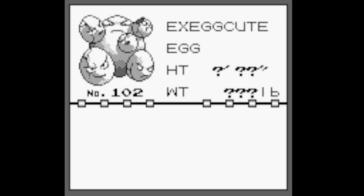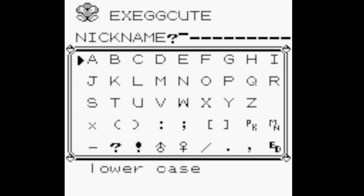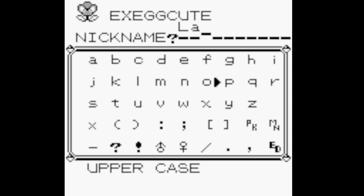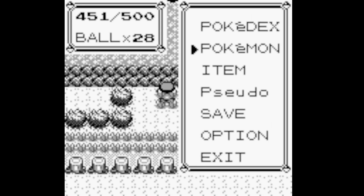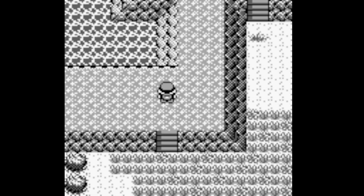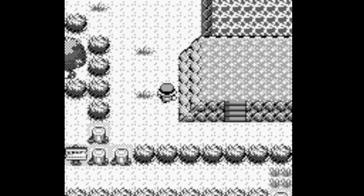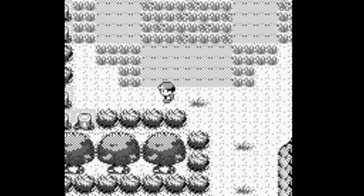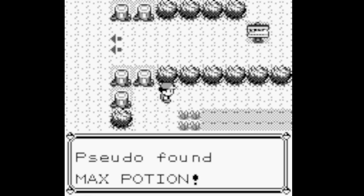Hey, that's actually not so bad! I don't know if Exeggcute can learn Cut or not, but we don't have a grass type on our team currently so this could actually be quite good. We're going to give a nickname to the Exeggcute - we're going to name it Larry, because I'm pretty sure we don't have anyone named Larry in our party. Confirmed - no Larry currently.